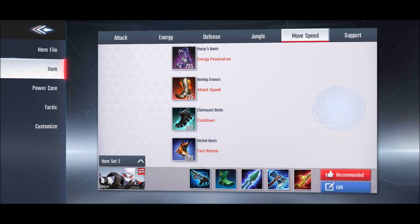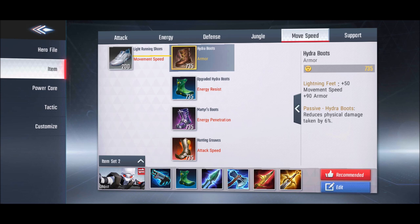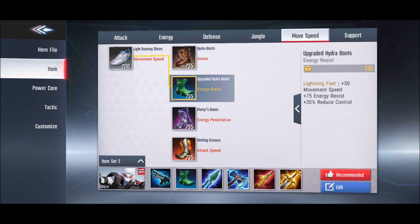Next, moving to movement speed — we have 7 boots in the game. Starting with Armor Boots: every boot gives you 50% movement speed, but Armor Boots additionally give you extra armor and reduce physical damage taken. So these are good against enemies who deal physical damage.